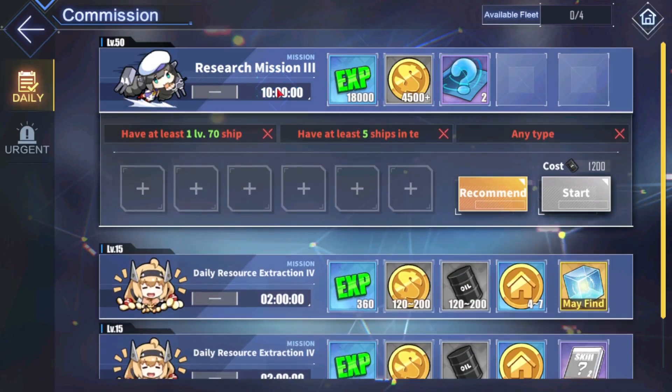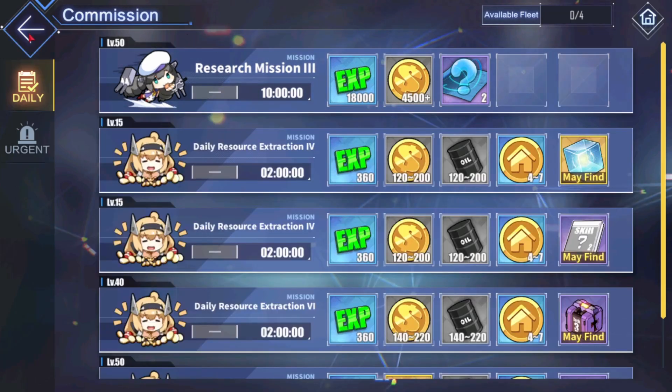The second step is something that some people might find controversial, but if you have a surplus of oil and you know that you will not be playing the game for 10 hours or so, then doing this 10-hour research mission is a good method. Put 5 ships that you want to level for this — you need at least 1 level 70 ship. With this, you can get quite a bit of EXP coins, and if you're lucky, the third reward can be 5 to 8 cubes.